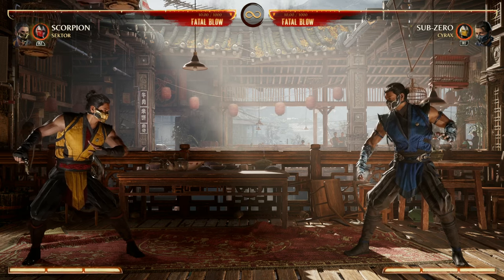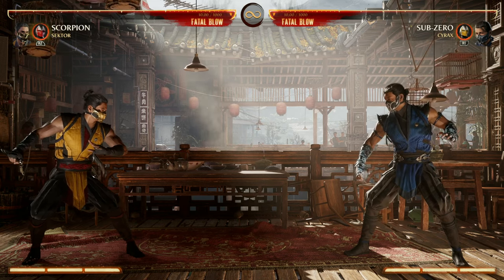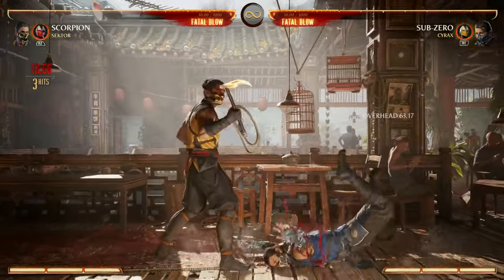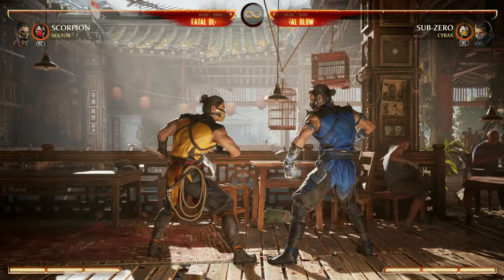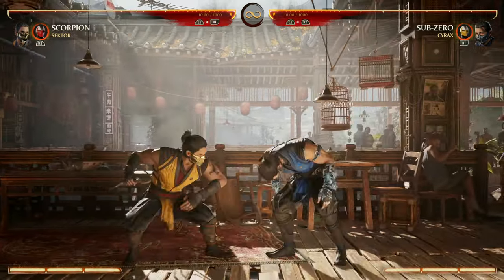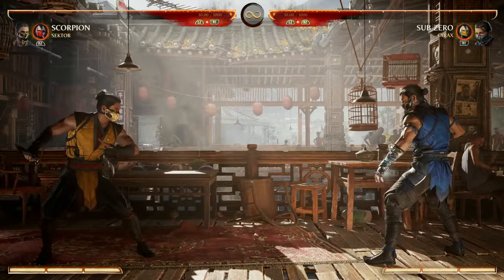Let's go over his normals and specials you're gonna be using the most. Scorpion doesn't have a ton of overhead options — he has his 1-2-2 combo and that's good, but as you saw it's more of a combo ender, not a combo extender. He's got lows: down-3, down-4, but nothing for a combo starter really.